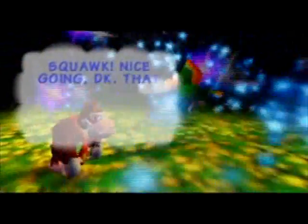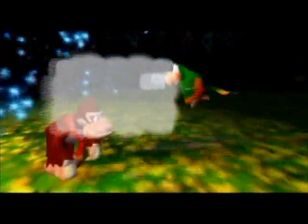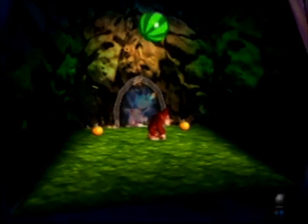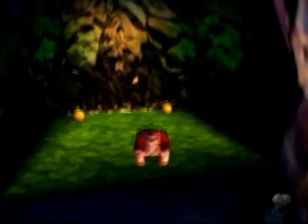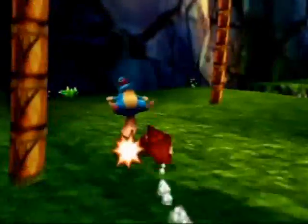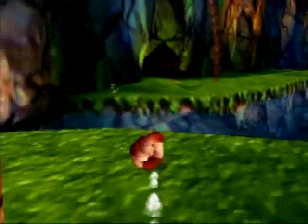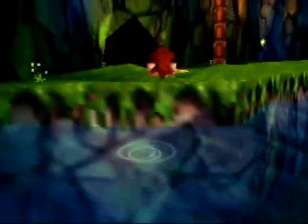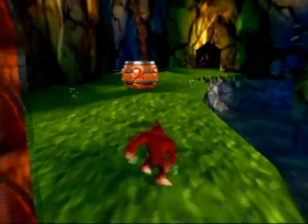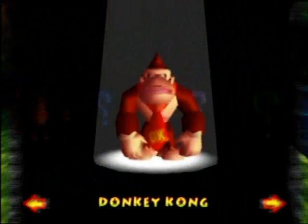Squawks says: 'Nice going, DK! That looks like one of the keys for K. Rool's cage!' So that is one of the keys — once you beat a boss, the Troff and Scoff mechanics go away. So that's going to be it. Alright, so let's go ahead and switch to Diddy Kong.